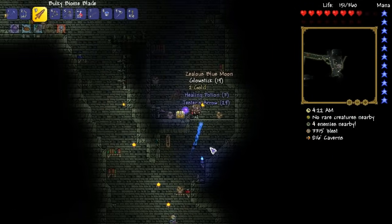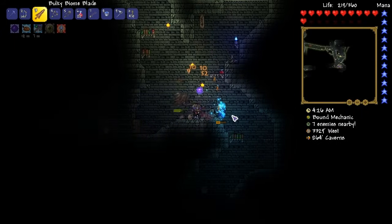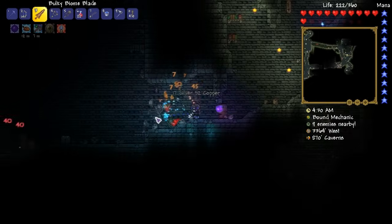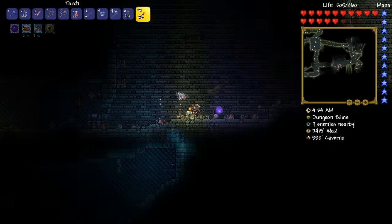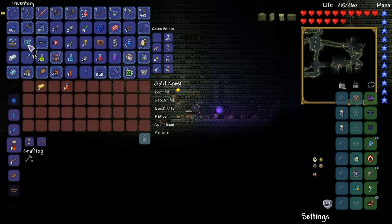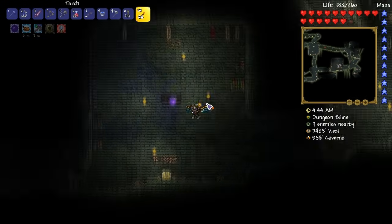Obsidian shield? No — Blue Moon. Not happy with that, because it's pretty rubbish. Unless it's a crafting recipe, which it probably might be. Golden chest — hey! Obsidian shield! We are good to go. I am satisfied now with what we've got, and I'm gonna leave behind those gold bars.